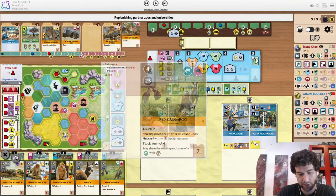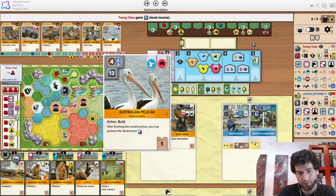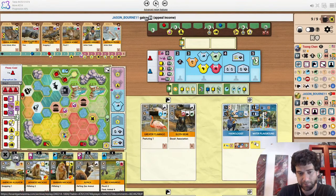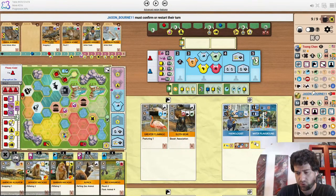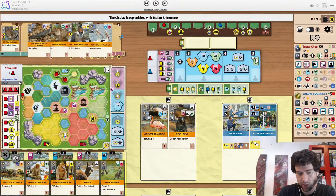Muskox goes actually. Maybe looking for a bigger herbivore — I guess the pelican. Pelican is insane value with our Aquarium. Rhino as well.